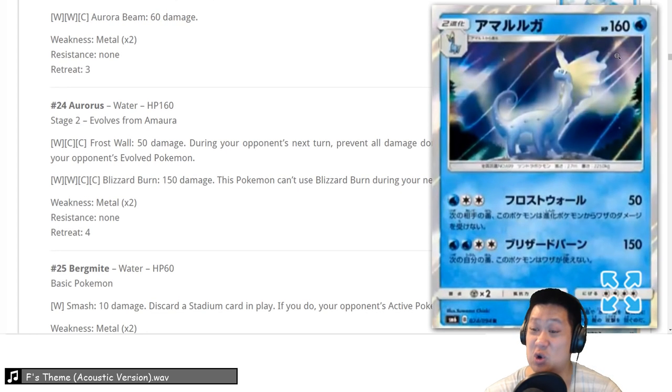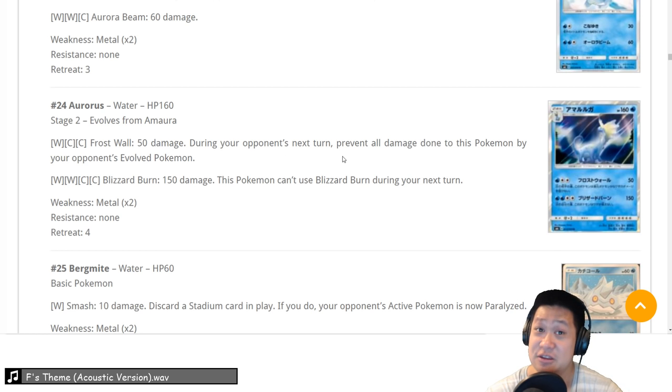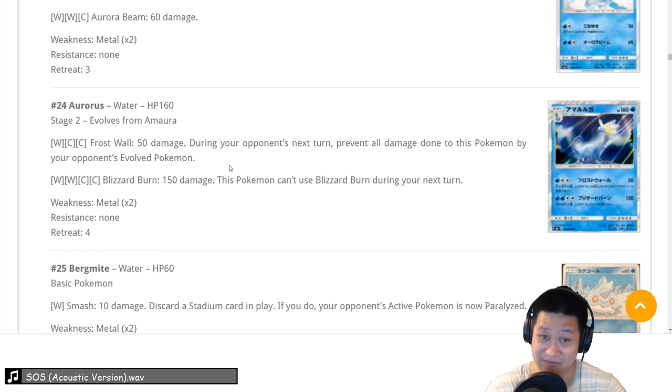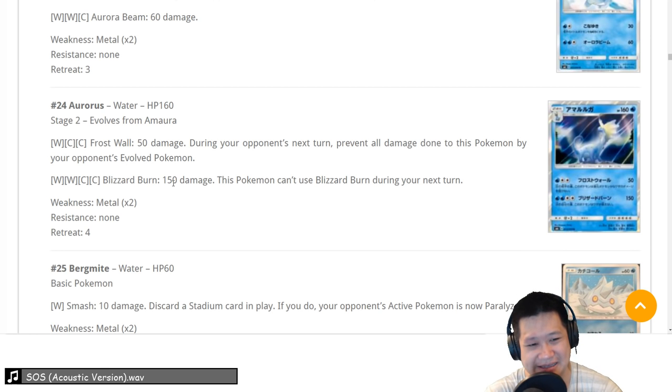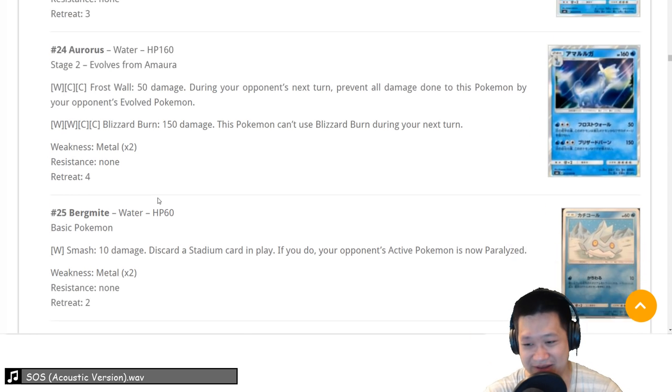Amaura — fossil with 160 HP. Its attack Frost Wall does 50 damage, and during your opponent's next turn their evolved Pokemon can't hurt you. With Choice Band that's 80, still too slow — your opponent has time to counter. Blizzard Burn needs 10 more damage to knock out Buzzwole; you need 190 with Choice Band. This is about a 2 — I'm not going to enjoy making it.